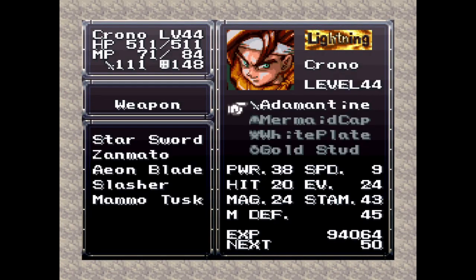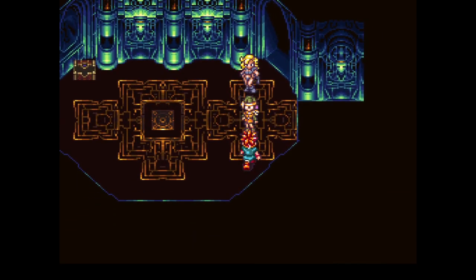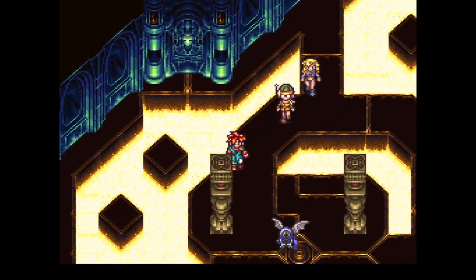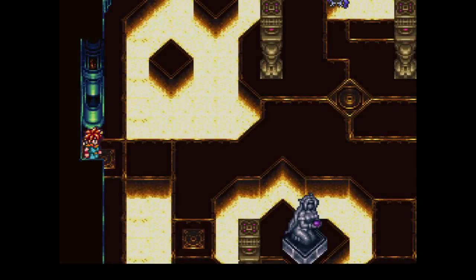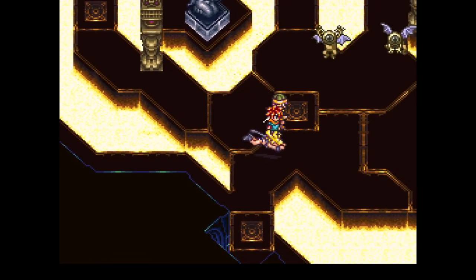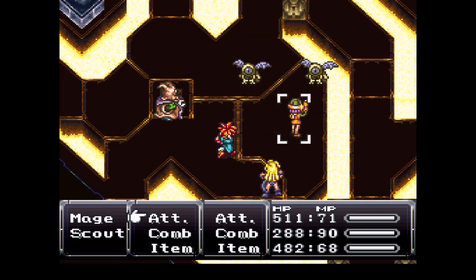The Star Sword — that'll replace the Adamantine, because we said goodbye to the Zanmato. I know it has an advantage against magical creatures, but eventually I'll have to trade out the Zanmato anyway and I might as well get used to the idea. So we're done up here. We gotta sneak past the blue fellas, and this would also be the room that leads to the Star Sword. I forgot — I could've just gone down this way. This entire fringe of the room is completely pointless.